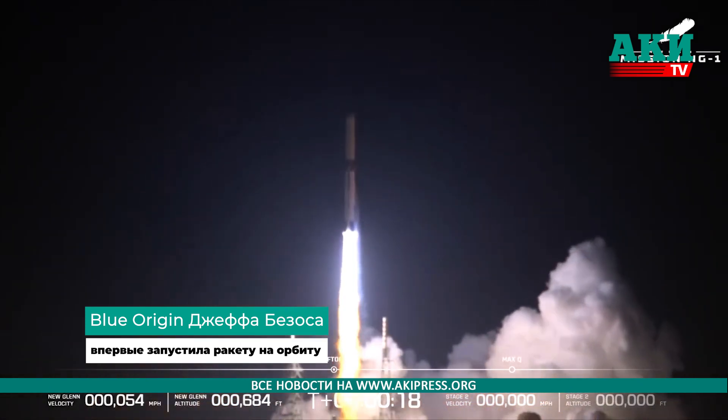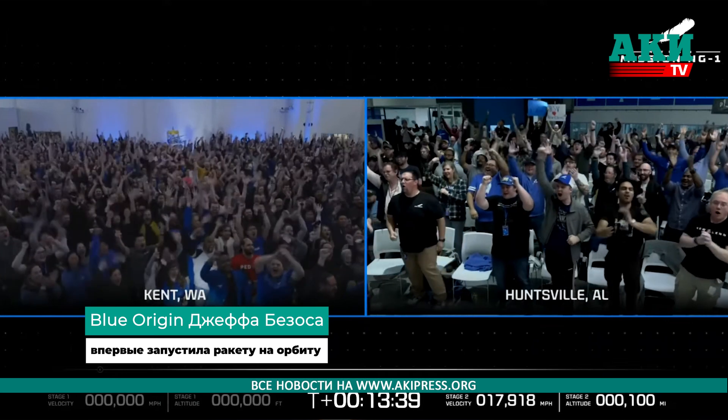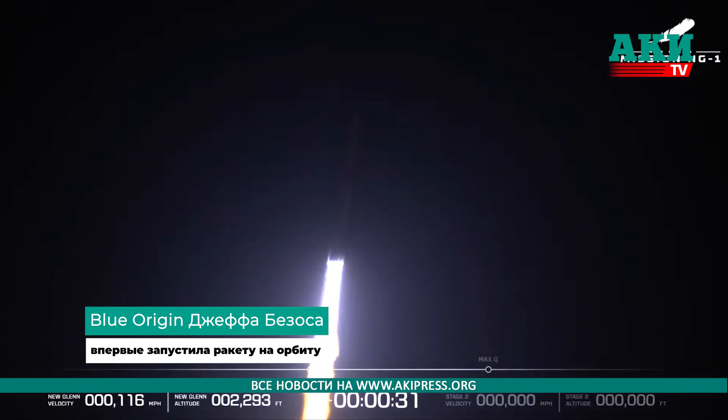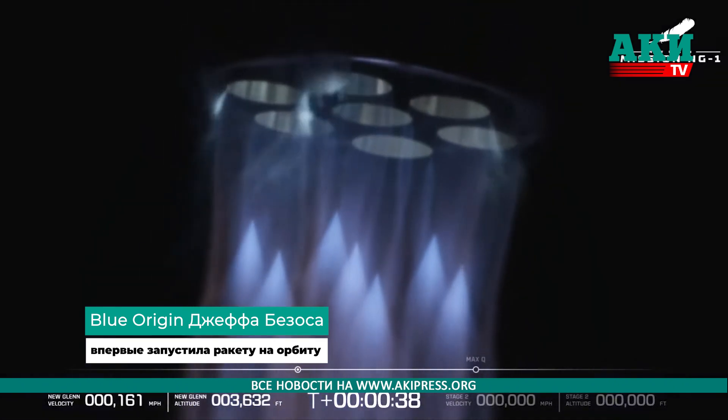Now passing 18 seconds into flight. Engine chamber pressures look good. Twenty-seven seconds in. Now beginning the pitch and roll maneuver to point downrange. Body rate responses are nominal.